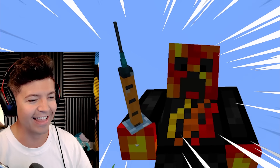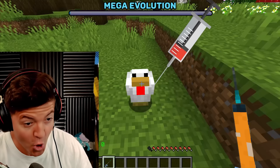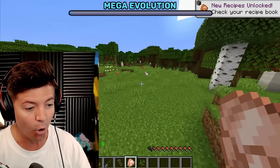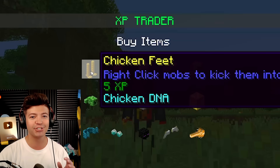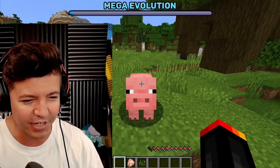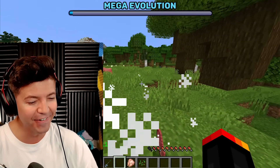Look at this DNA collector! The first evolution we need to get is chicken feet. I see some chickens! Wait, it didn't even hurt the chicken — I can fix that. I have Australian ping! We already have 9 XP. Now I can literally just buy chicken feet. I can right-click mobs and kick them into the air. When pigs fly, my wife said we could have kids. Close enough!